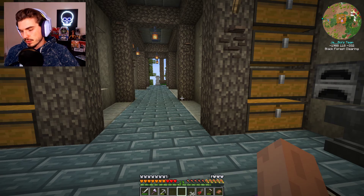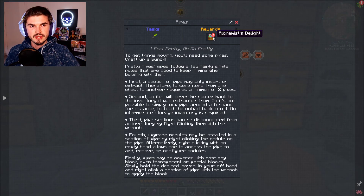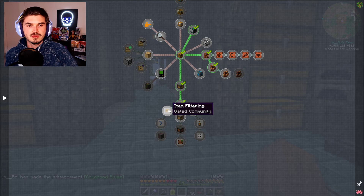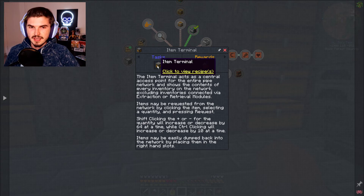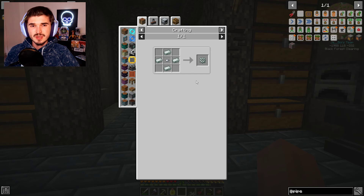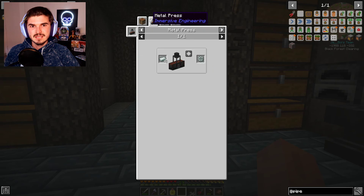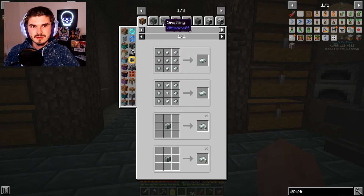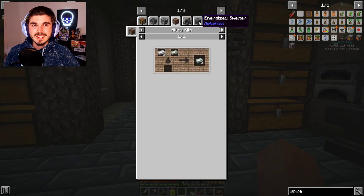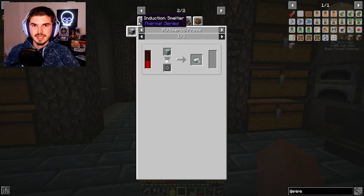So we have our pipes, right? We can turn in this quest. We are going to get an alchemist's light from that section, and then it's going to start us into a different path. So we have item filtering, item routing, and then item terminal. I feel like the terminal is going to be the next thing we want to try to get into. We are going to need a couple of different things, and we are going to need invar. We need invar from it — this is not going to be fun.